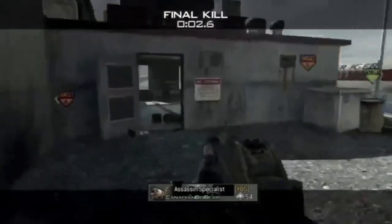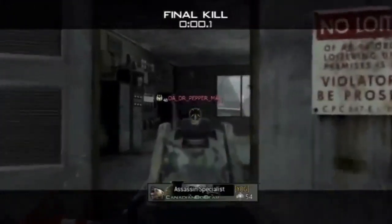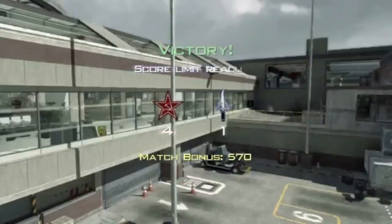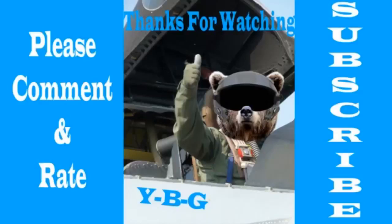We lost the first round but won four rounds in a row. I think I picked up 14 kills, two assists, and one death — pretty good search and destroy match for me. Dustin went three kills, four kills, and one death — he contributed and we got the win. If you guys enjoyed the video, like, subscribe, comment — see you guys next time, bye!